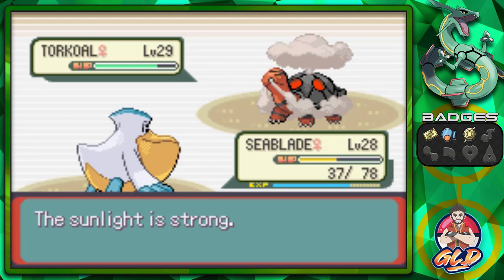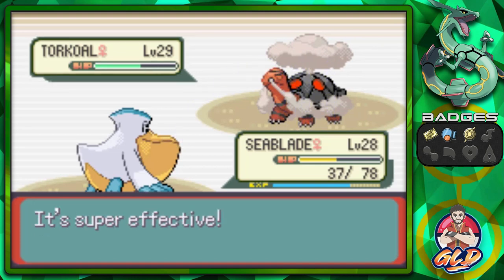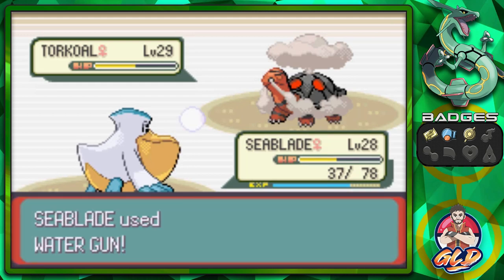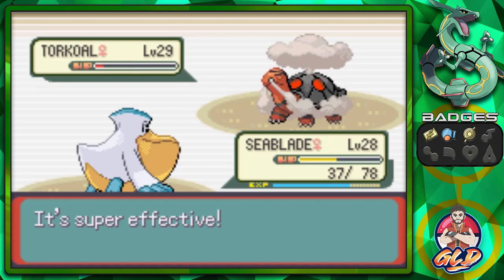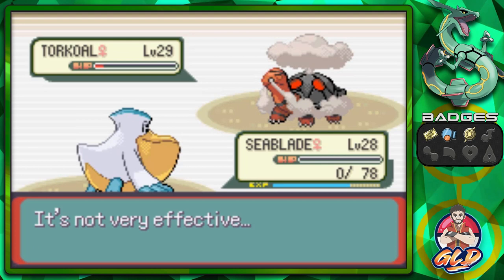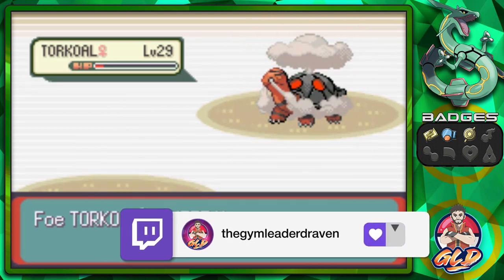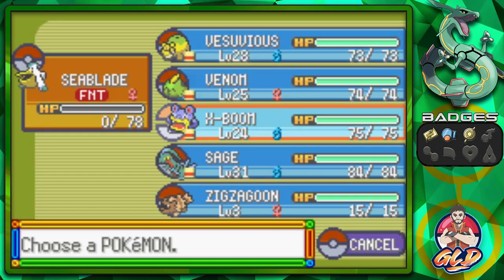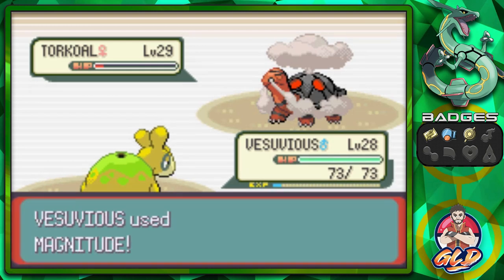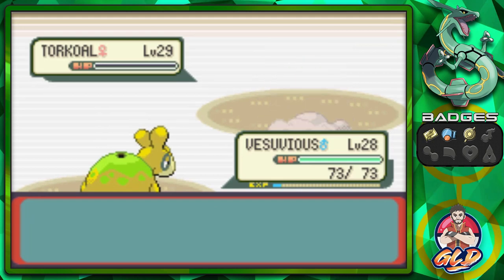Sunlight is so strong — a Rain Dance would help here. Water Gun again, and the Pokemon hurts itself in confusion. The sunlight fades — this is the opening we need. Water Gun from Seablade nearly defeats Torkoal, but confusion wears off and Overheat lands, causing big damage. However, its Special Attack harshly fell. Flannery equips a White Herb to restore its stats, meaning one more strong Overheat is coming. We switch to Vesuvius and use Magnitude 8 — and that's it!